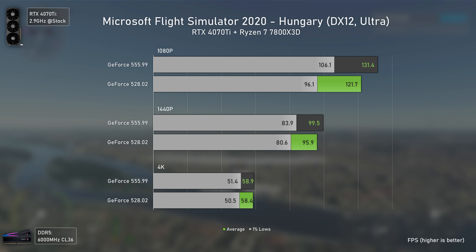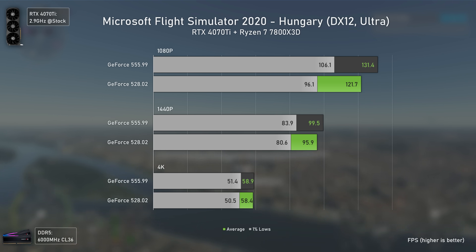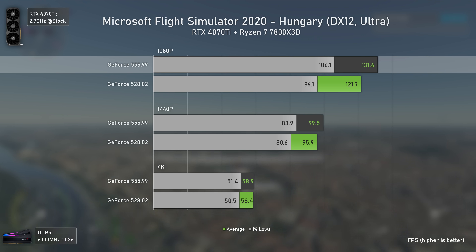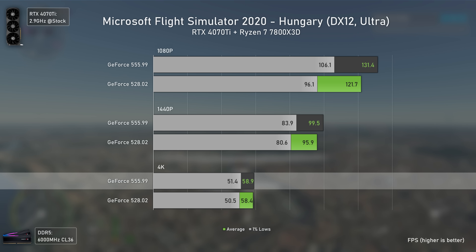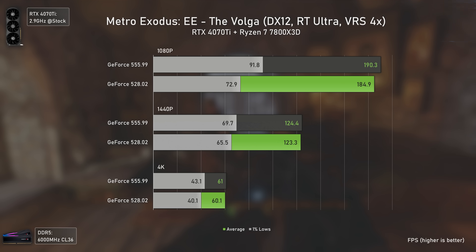Microsoft Flight Simulator is another popular game where performance gladly increased over the months. It benefits a lot from Resizable BAR, and I believe that's behind the differences seen here — an 8% performance increase at 1080p, 4% at 1440p, and roughly the same performance at 4K.